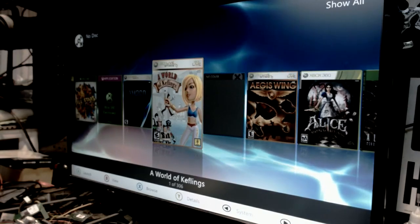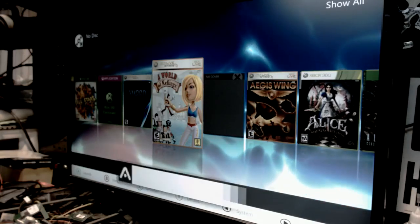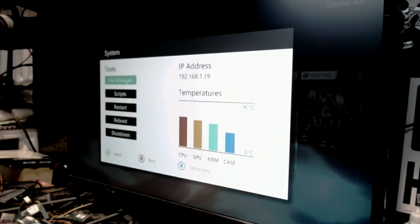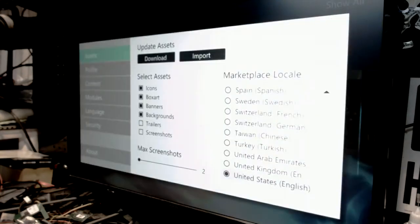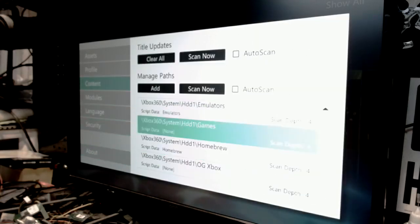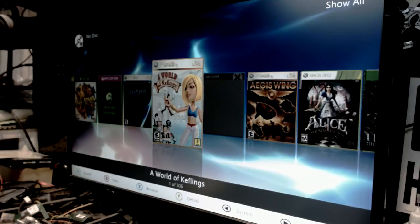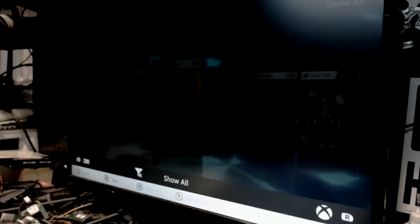I'm gonna plug my profile in off of this USB stick. I'm gonna use my profile on it. It booted up into Aurora. Hitting your back button will give you a menu - file manager, scripts, restart, reboot, and shut down all right there. Hitting start gives you your assets, profile, content, modules, language, security and about. Your content is where your paths are and where you'll add your external drive.